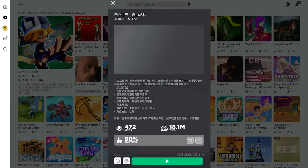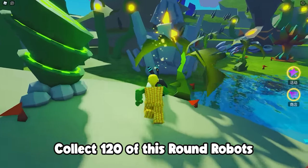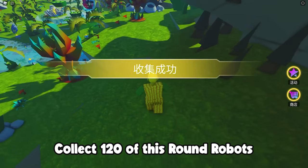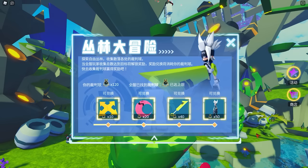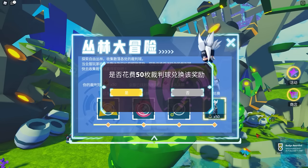Our next free Roblox item: in this game you need to collect this white robot thing — a total of 120 — to get all the free items. They're scattered around the map, so make sure to explore. A quick tip: to collect them faster, join a server with fewer players. Once you have 120, you can get these four items.